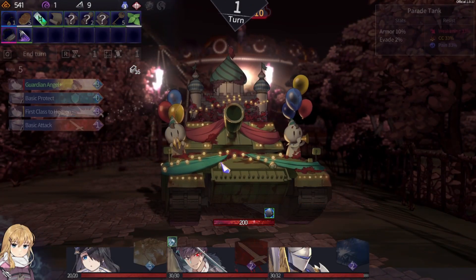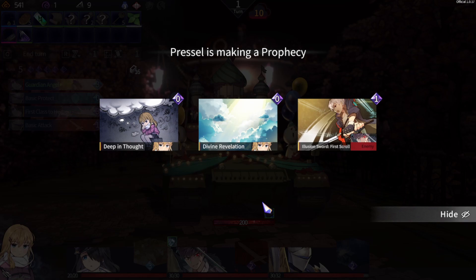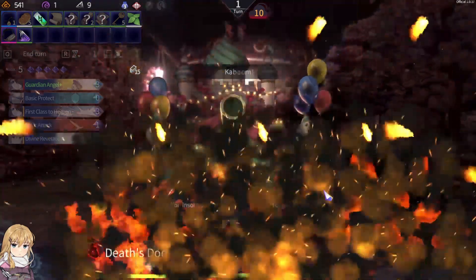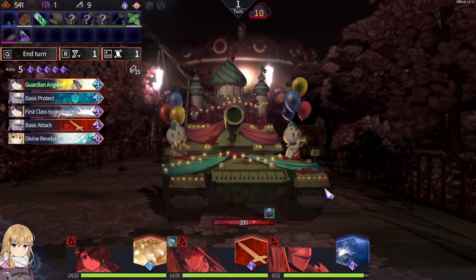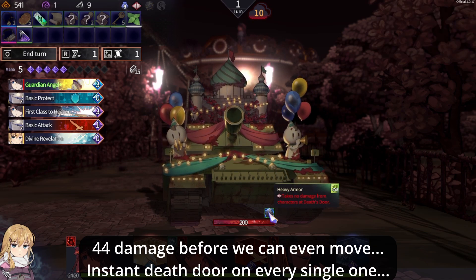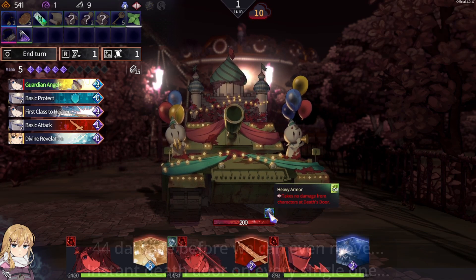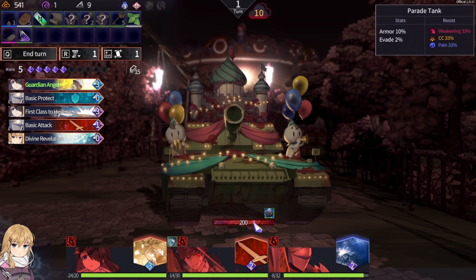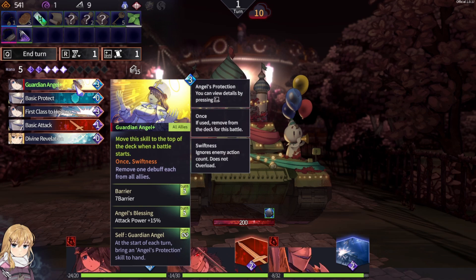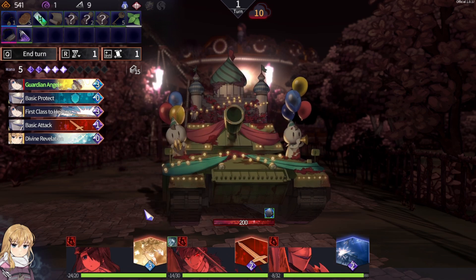Let's check out the boss fight of the stage, which is a giant tank. Kaboom — I didn't want to live anyway. Take no damage from targets at that door. Well, good that we have options.